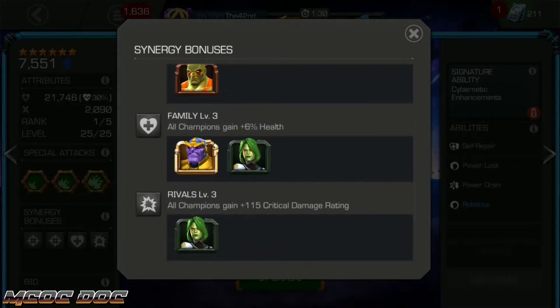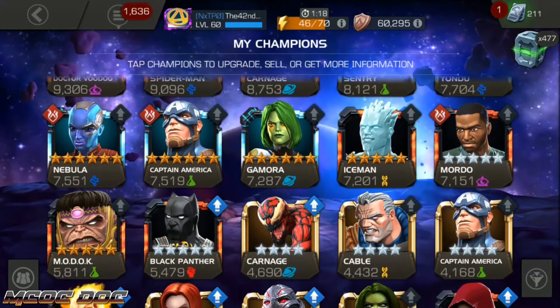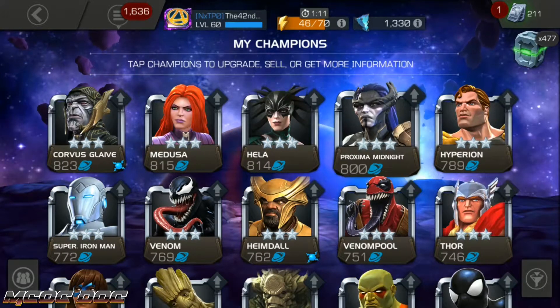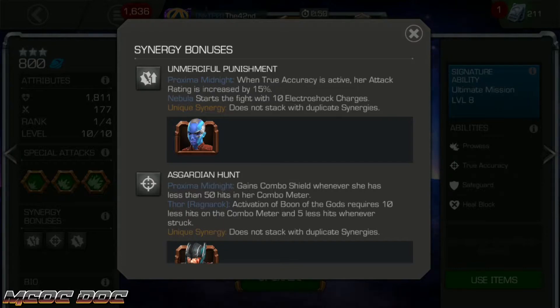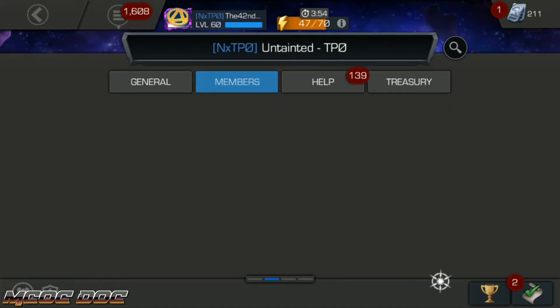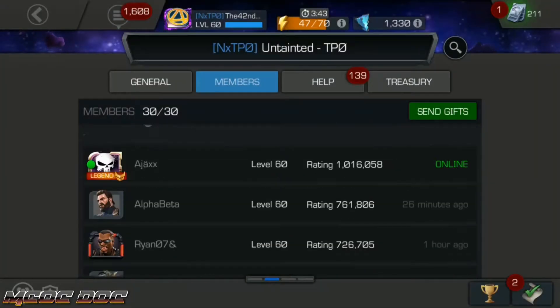Synergies — with Gamora she does have a double synergy, which is nice, especially with that Gamora buff coming up. But the most important synergy for Nebula isn't on Nebula herself — it's actually on Proxima Midnight. I only have a 3-star version, but at the start of the fight, Nebula will gain 10 electric shock charges. This means robots will immediately start with 100% ability accuracy reduction. You can deal a massive amount of burst damage just in that first parry, and it's just all around a fantastic synergy for Nebula.